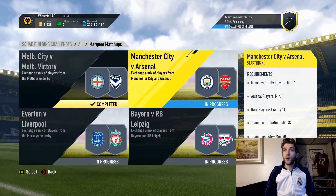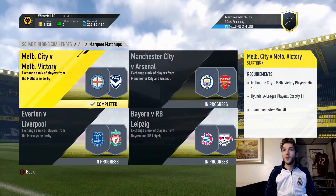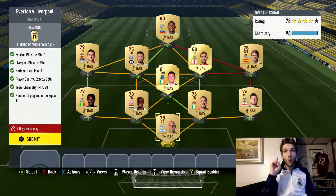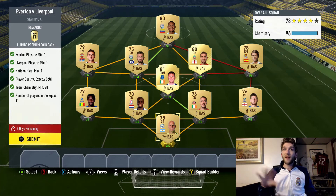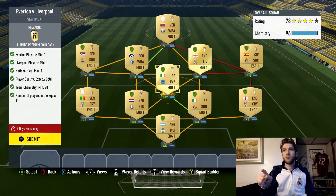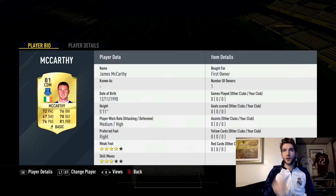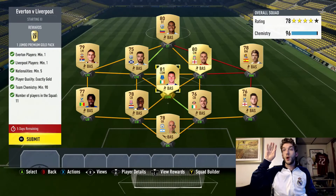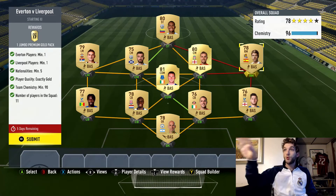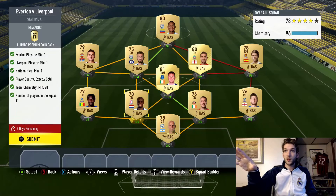Let's get our all-players pack and move on. The easier one is Everton versus Liverpool. You need one Everton player, one Liverpool player, minimum five nationalities, all gold (doesn't have to be rare), minimum chemistry of 90, and 11 players in the squad. I put in Jordan Henderson and James McCarthy — one from each team — and then threw in guys from the BPL in the right positions.